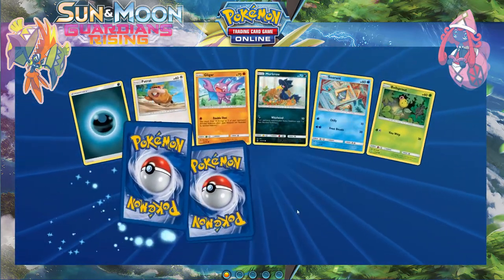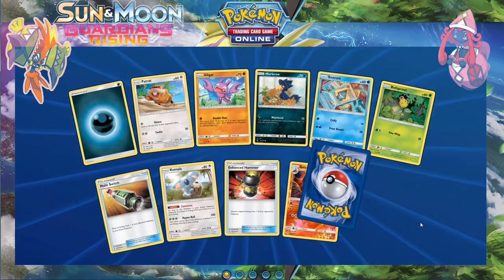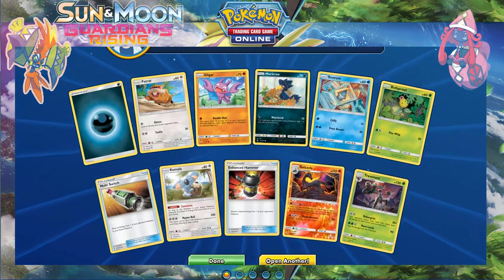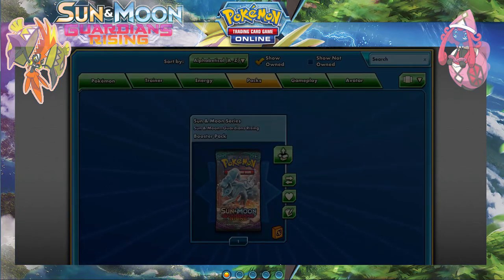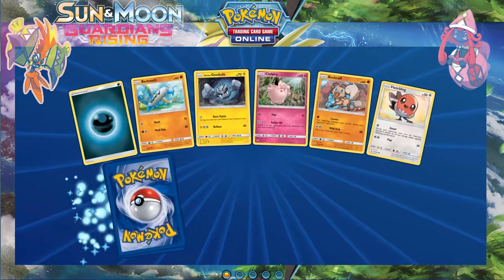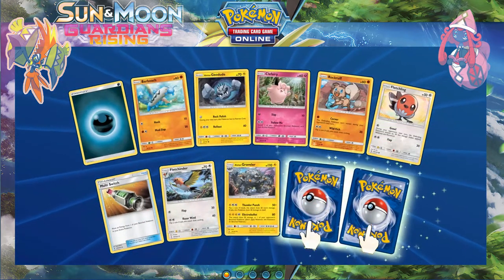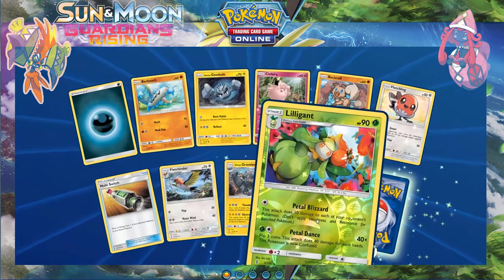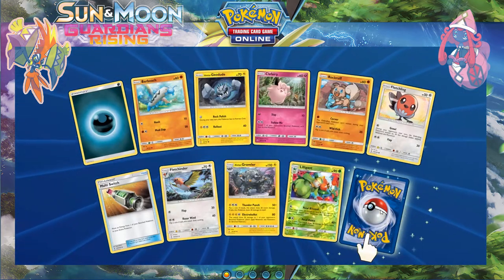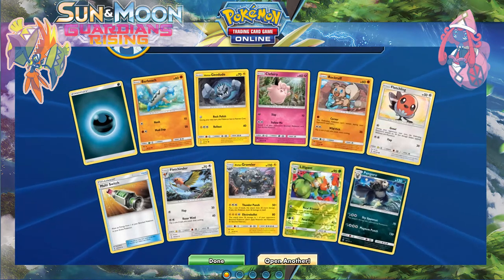Can we possibly pull another one? Reverse Salazzle and regular rare Trevenant — second to last pack. Come on, bless me, Arceus — however you prefer to pronounce your name. Reverse Lillie and a regular rare Pangoro.